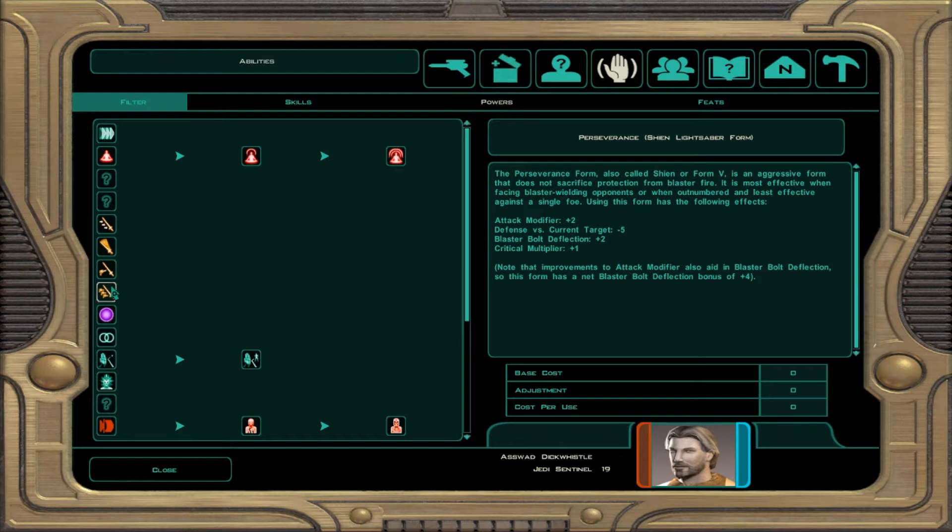Using this form has the following effects: increase to my damage, defense to current target is lower, but I have a plus 2 blaster bolt deflection, and my critical multiplier is by 1. Note that improvements to attack modifier also aid in blaster bolt deflection, so this form has a net blaster bolt deflection of plus 4.